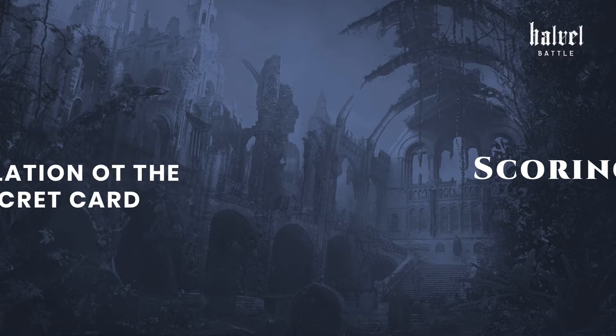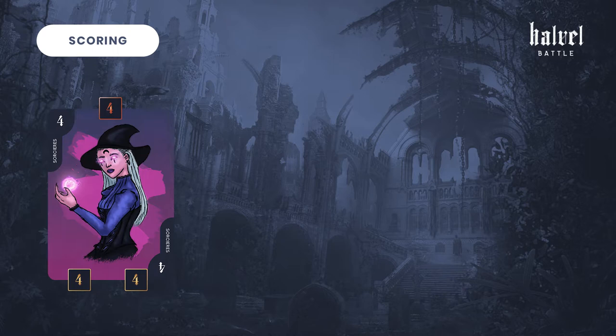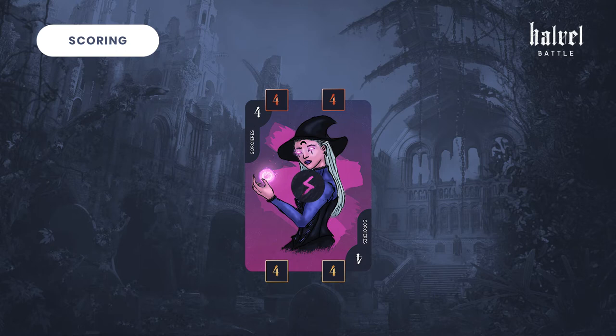Now comes the counting of the points. Each player reveals the card they used for the Secret action and places it next to the corresponding creature. Then compare the number of cards that each player gave to each creature. The player who wins the creature is the one who placed the most objects in front of it. The victory marker now indicates which one won the creature. If each player gave the same amount of cards, it's a tie and no one wins the creature.